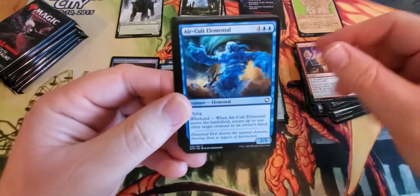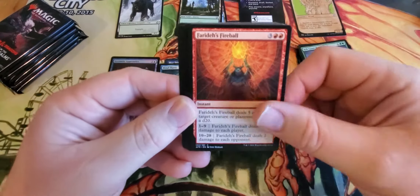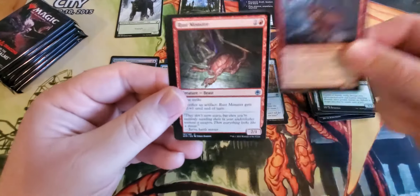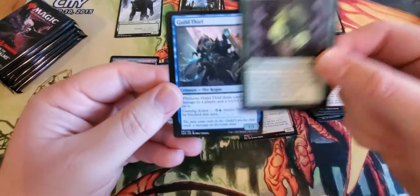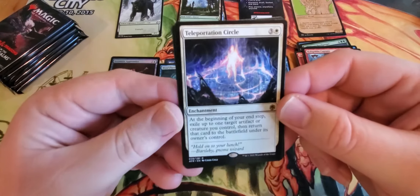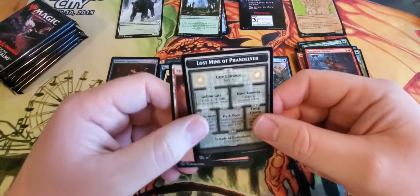Unexpected Windfall, Air Cult Elemental, Delver's Torch, Horde Robber, Hill Giant, Fireball, Villain's Lair, Leather Armor, Hobgoblin Captain. I have a Rust Monster, Wild Shape, Guild Thief — that's a rare. Teleportation Circle — I've heard it's a pretty good card. And a Mountain and a Dungeon card.